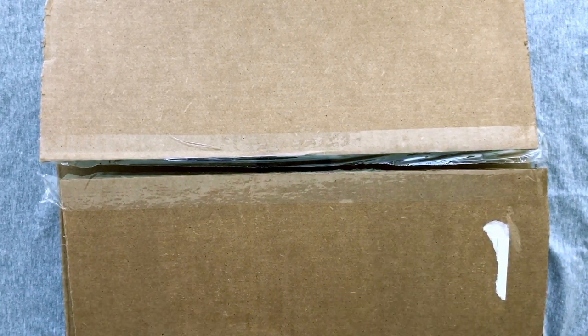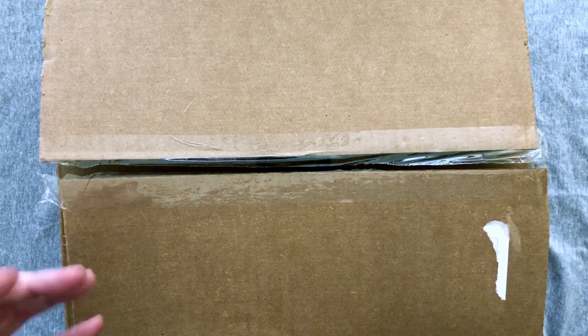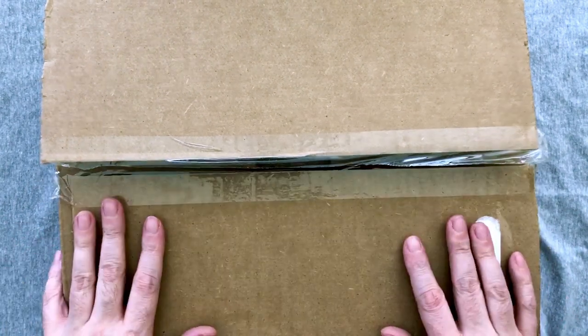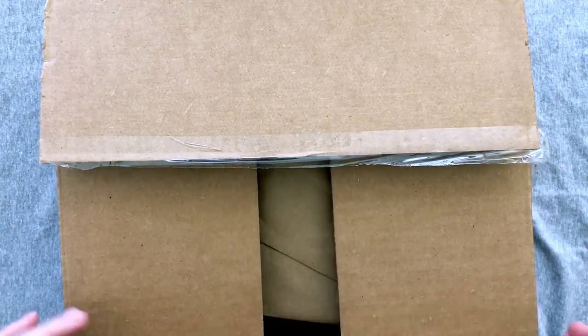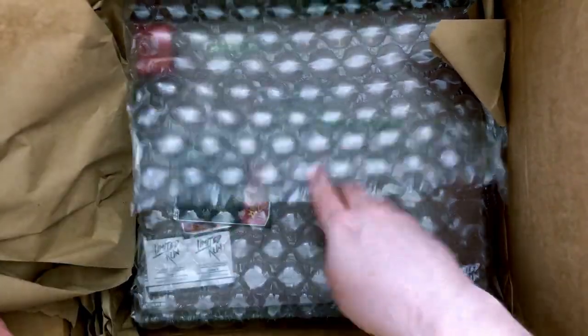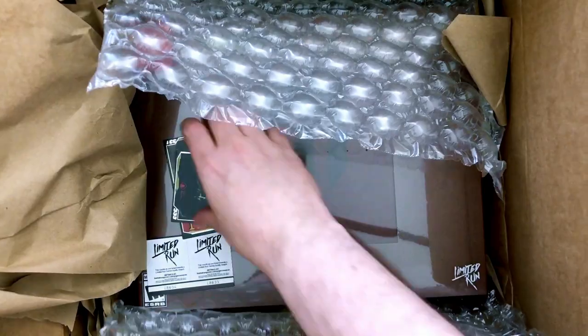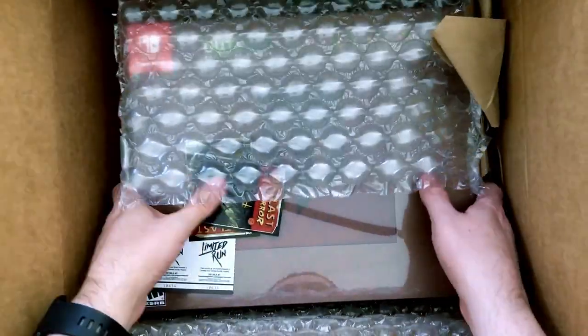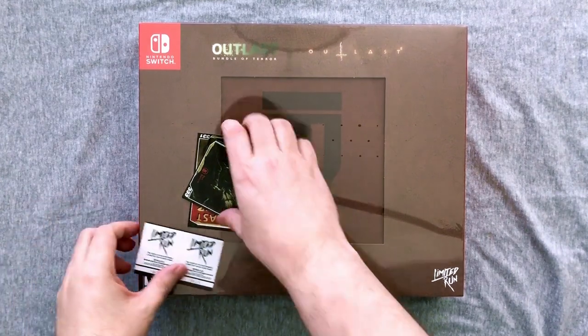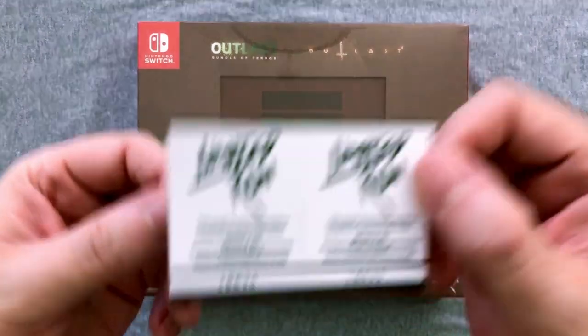We're gonna unbox this, I'm gonna play the game and talk to you about it for about 10 to 15 minutes, and we'll come back and see what we think. First, let's open this up and see what it is because I honestly don't even know. It's not anything super huge — they've just put it in a bigger box with a lot of packaging. Oh — the Outlast ones! Okay, I've been looking forward to these. Let me get this bubble wrap and box out of the way.